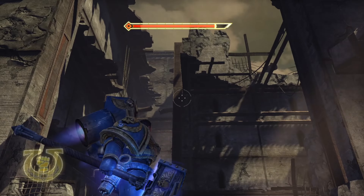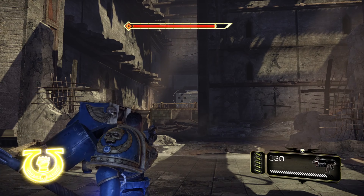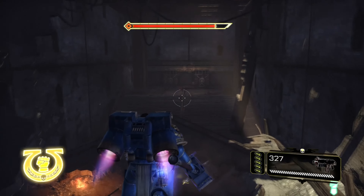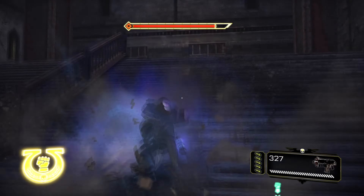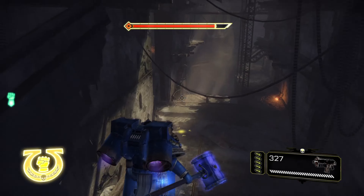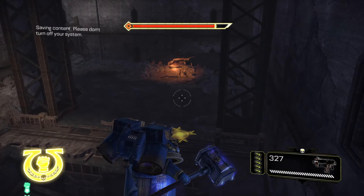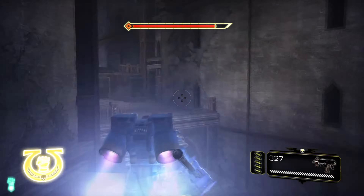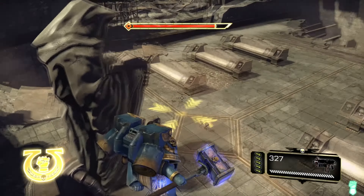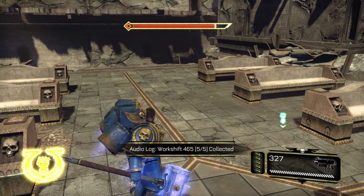For the next two skulls, you will come across this place right over here. Instead of heading forward over there — which is where we actually need to go to progress the mission — we're going to turn to the left here, and right over here is one skull. Next up, for the next one, we're immediately just going to head on over here, then over here, then up here — and right over here in the middle is the tenth and final skull of this level.